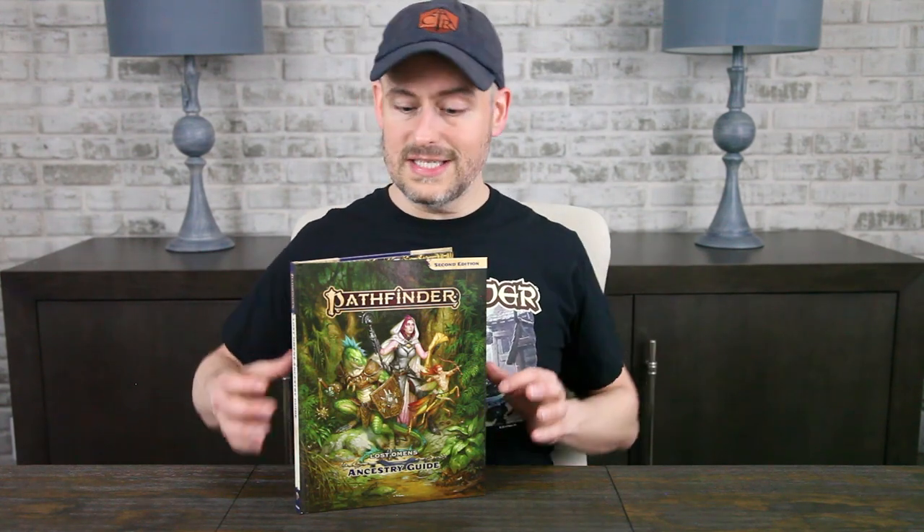Each new ancestry gets 6 pages of new lore, heritages, and feats, and each new versatile heritage gets 4 pages of lore and feats.